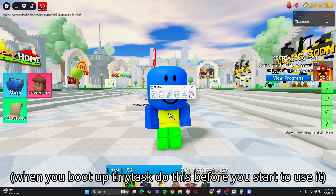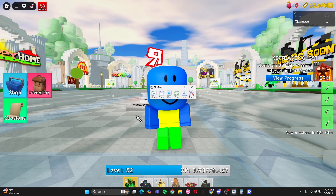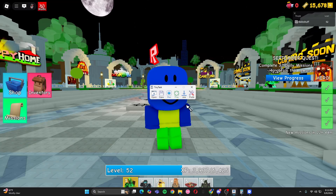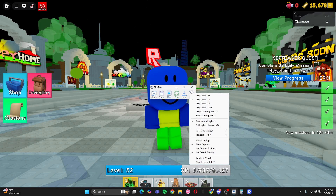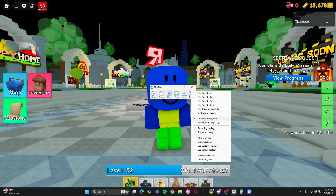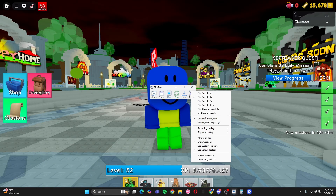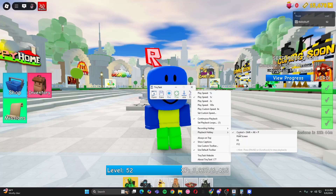Before you actually go record your macros, I recommend you change a couple of things first, otherwise it's going to get a little weird. First of all, go into Preferences — it's this little icon over here. You want to turn on continuous playback, otherwise your macros will only play once, and you don't really want that, especially if you're overnight grinding for ticks.